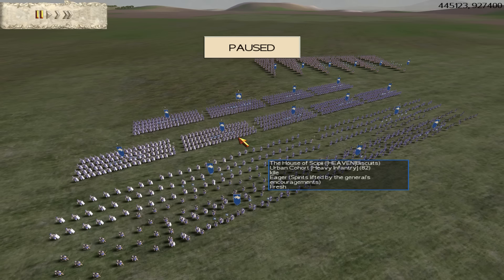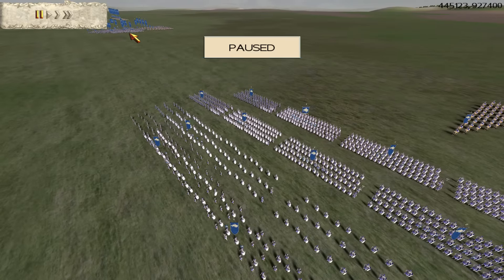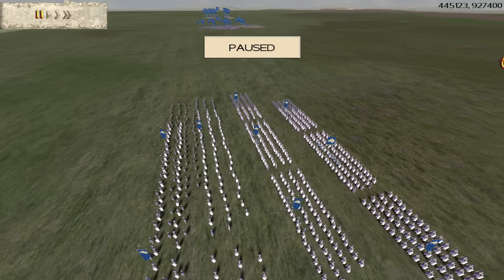Just to outline those rules to anybody who's not entirely sure what 31k rules means — it's a set of rules that people use online. It means that each team has 31,000 denarii. So I've got 31,000 denarii, my ally's got 31,000 denarii, and the guy in the far distance has also got 31,000 denarii.